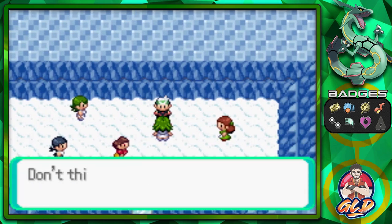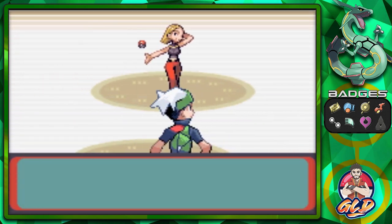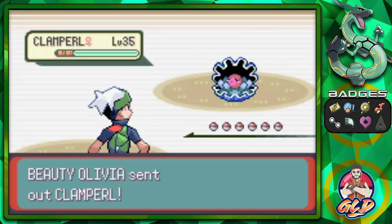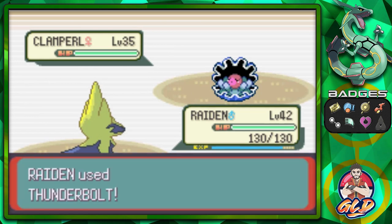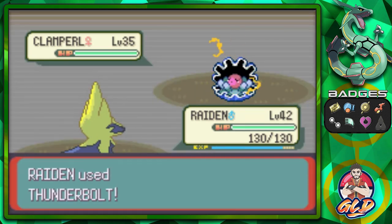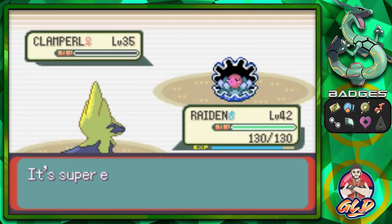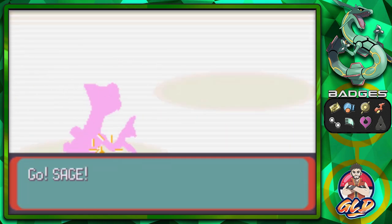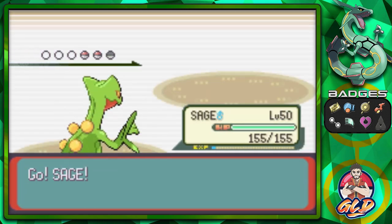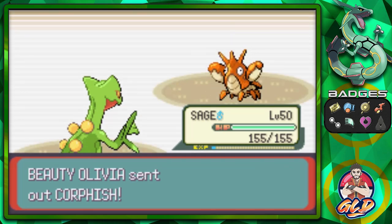Let's go ahead and start battling everybody - there are quite a few Pokemon trainers here, like about eight trainers. I'm not speeding up any of these battles because we're gonna have a nice episode where we're battling everybody. The goal is to get Raiden to at least level 45 by the end of this episode. Clamperl has been defeated, and Raiden is at level 43. Here comes a Corphish. I remember finding Corphish and wanting to use it.